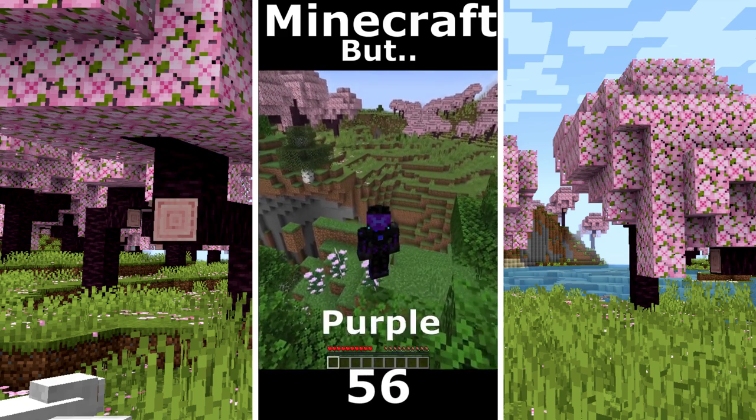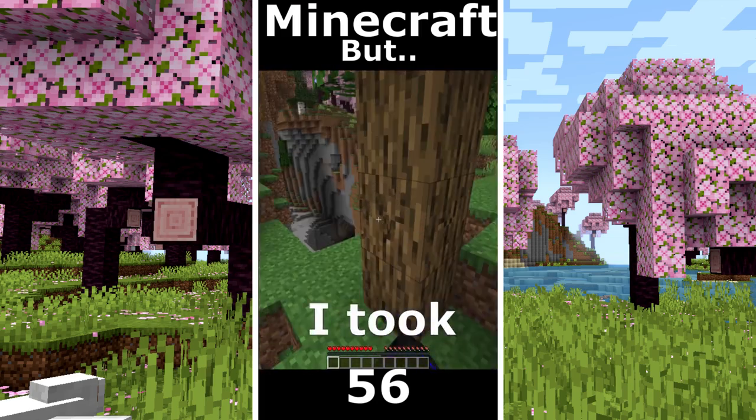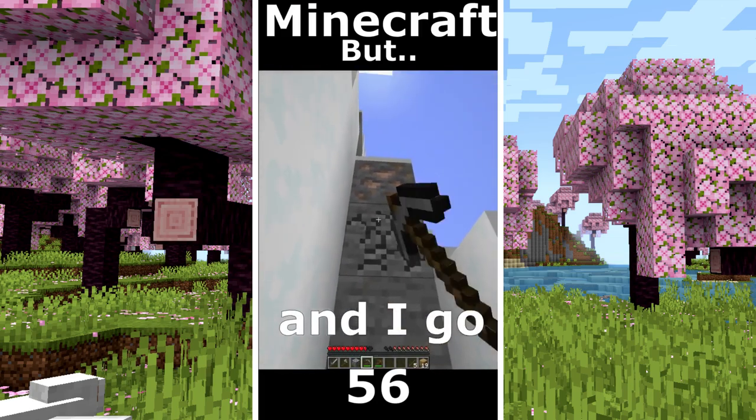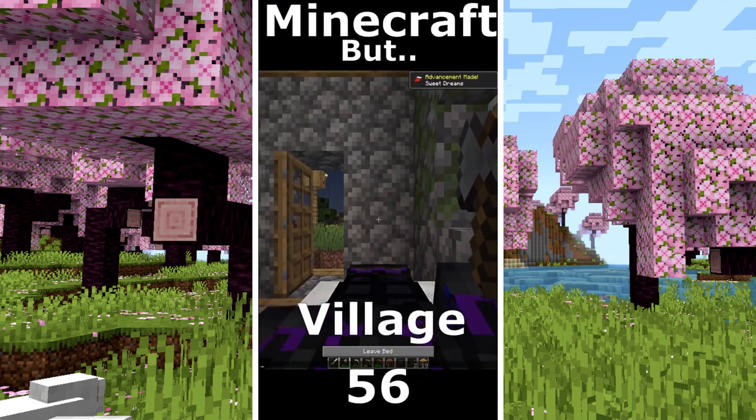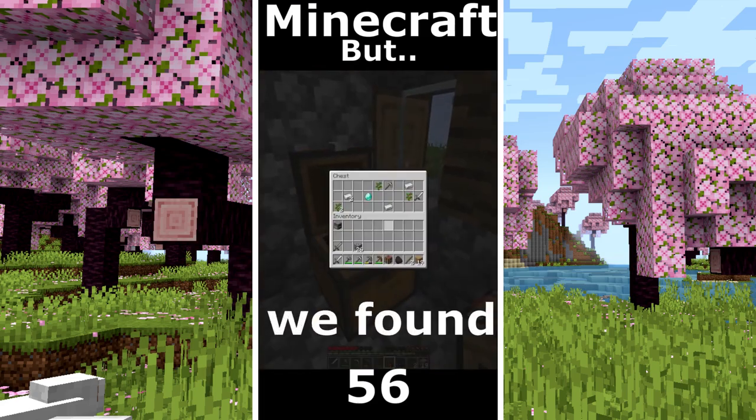Minecraft but I can touch purple. Here is a huge cave. I took some wood. I make some tools. And I go to take some iron. Hello Mr. Goat. I smelt it. The night is clear and I sleep in that village. I hope to have some luck. And we found diamonds.